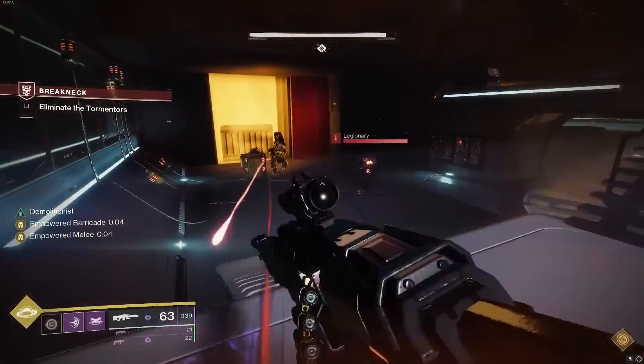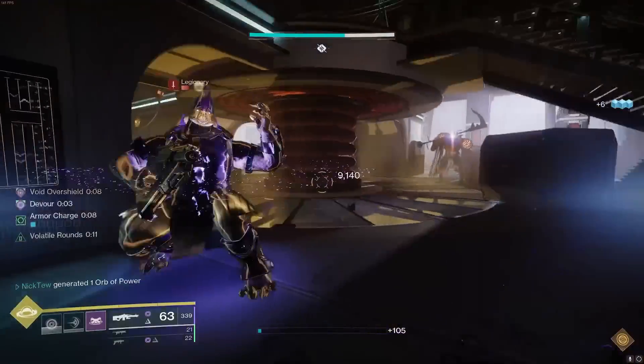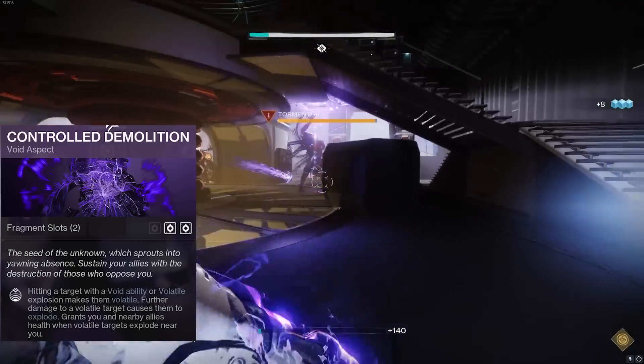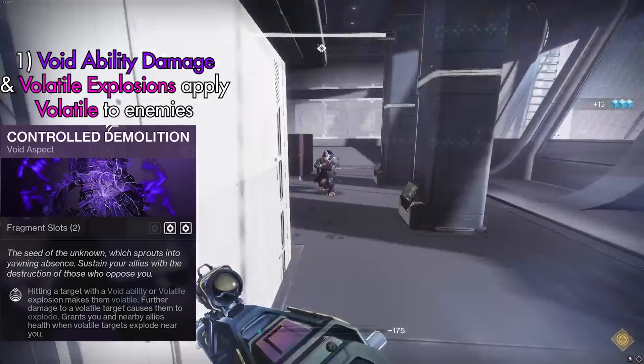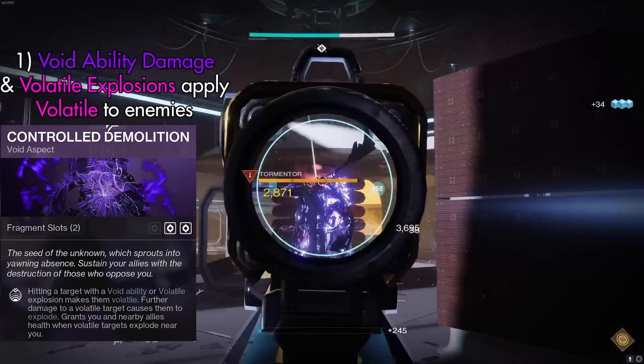When it comes to the aspects, this is really what sets titan apart from all the other classes and is what's going to make it so incredibly strong. First we have Controlled Demolition, which does a few different things. It's going to inherently apply volatile to any of our void abilities — namely our grenade and melee — so anytime we use them, they're going to make enemies volatile.